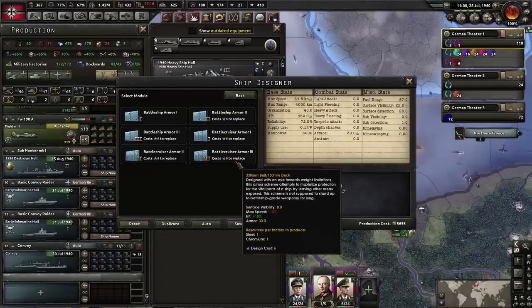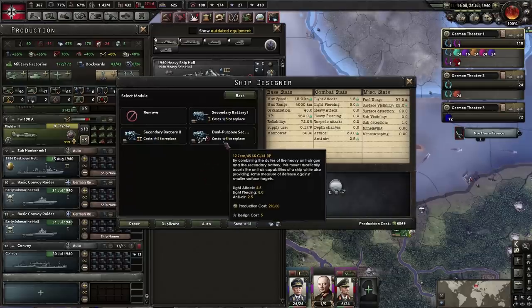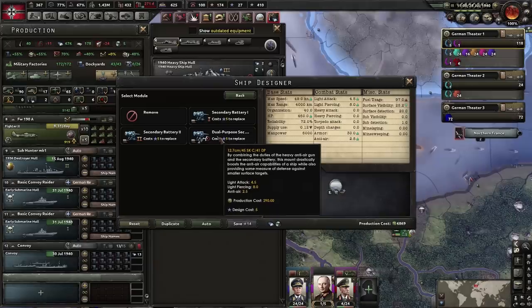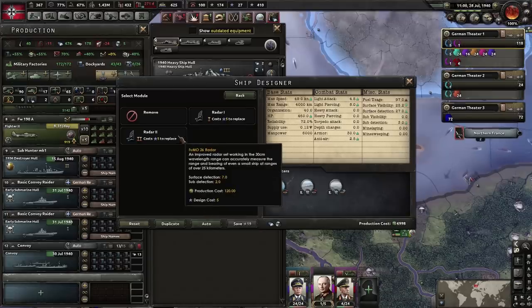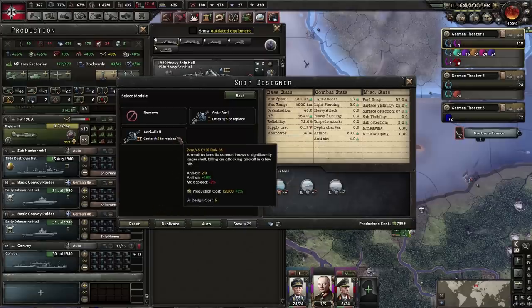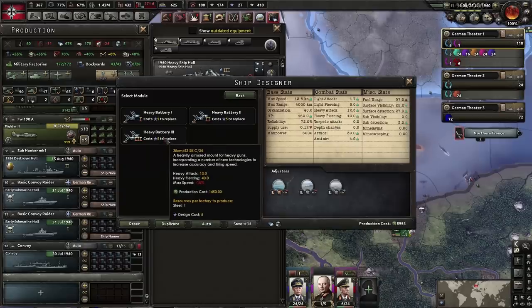Going a little ahistorical, we'll go with a battlecruiser and put the heaviest engine on for extra speed. We'll go for a dual-purpose secondary armament so it has anti-air as well as light attack — remember, light attack is good against screening ships and anti-air is good against planes. We also need the most up-to-date radar for sub detection and surface detection, plus fire control and an anti-air module.